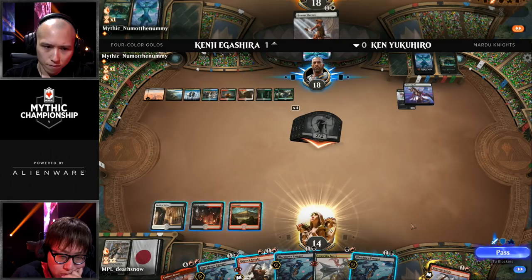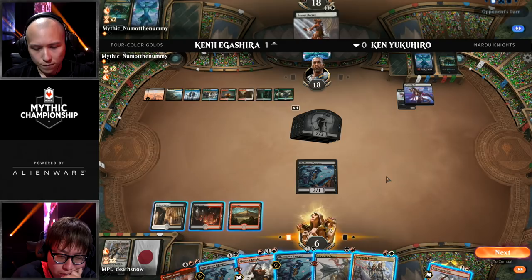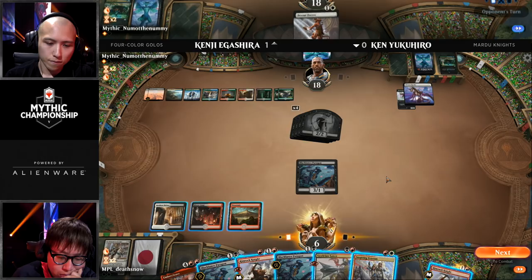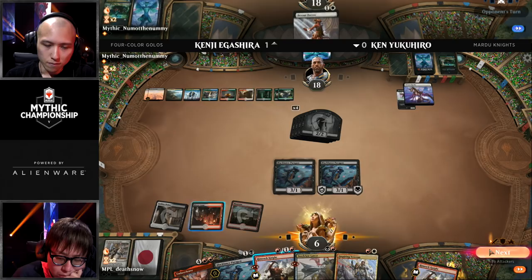Kenji very quickly — how about a Field of the Dead off the top with the Growth Spiral? He ends up passing the turn with four zombies but no cards in hand for Yukihiro, so let's see if he can find some action. Devout Decree — not what he wants. Kenji is looking at the board wondering what he's attacking with. Cards he needs to be mindful of include Fervent Champion with haste and Black Lance Paragon. Kenji has that Devout Decree for one of the blockers. Ken can only play one creature this turn — he's actually just dead. He can gain life though with Black Lance Paragon — attack, play Boulder Rush, play Black Lance Paragon, and gain five life.